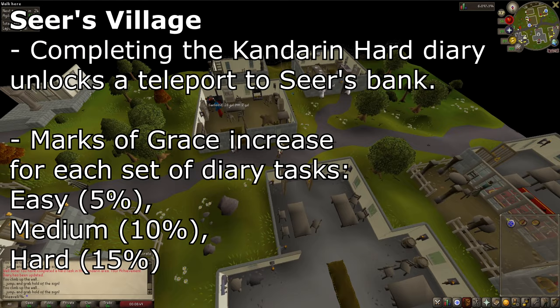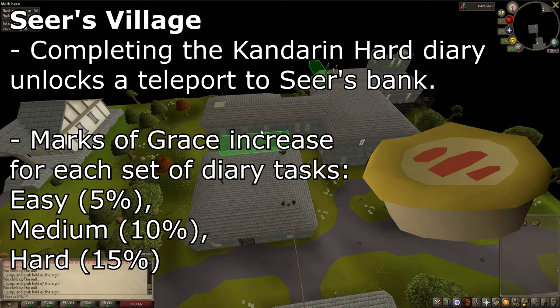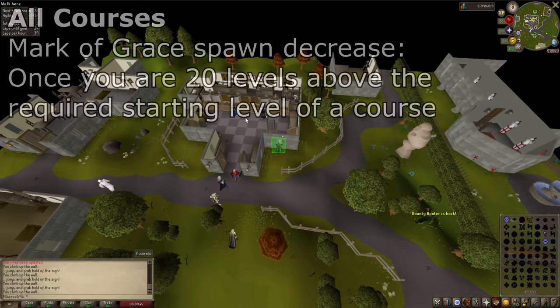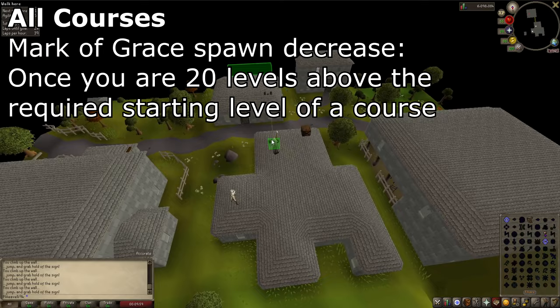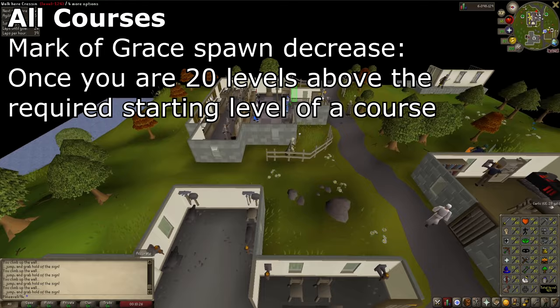If you don't already have the level for Seers Village, you can boost by 5 levels using a Summer Pie, which you can buy off the Grand Exchange or make yourself. However, it is still recommended that you stick to the Canifis course until around level 60 to get your marks of grace sooner. Note that once you are 20 levels above a course's requirement, you will see a 20% reduction in marks of grace — meaning at level 60 you'll receive around 4 fewer marks per hour at Canifis.